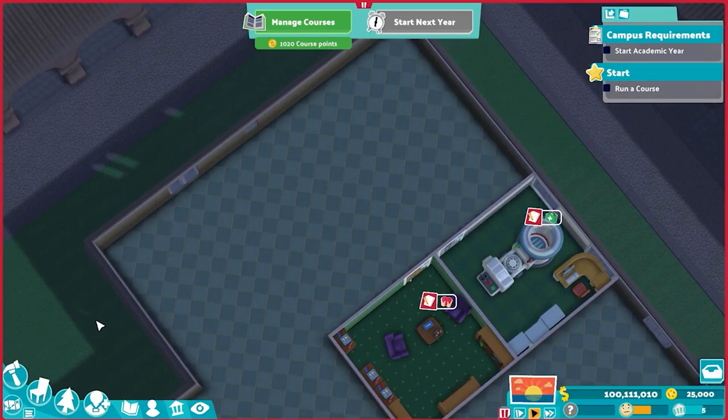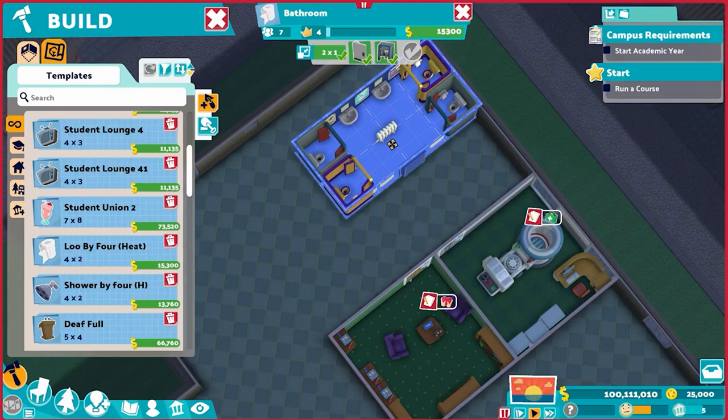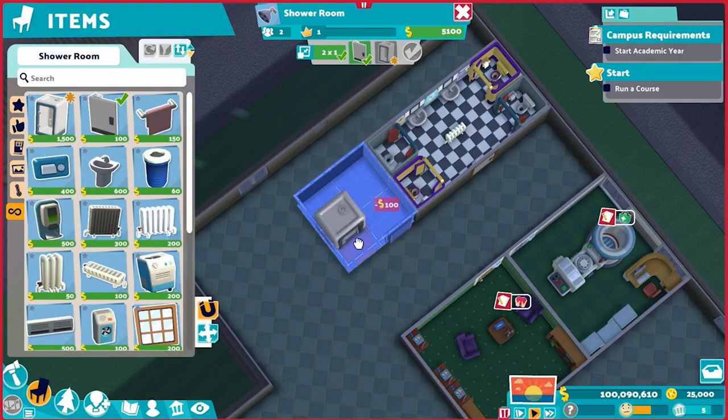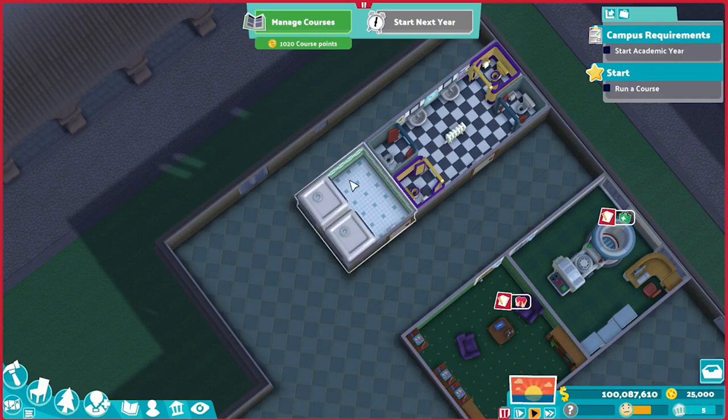Let's make this a whole build. We're going to grab our old faithful, the Lou by four, because remember your students while waiting for care can now take care of their needs — but that's only useful if there are needs nearby. So let's give them a bathroom: stock standard Lou by four, no alterations needed. Now for hygiene, students don't need hygiene as often as they need the bathroom, so in the interest of a symmetrical footprint I'm doing a slight alteration — just a 2x2 shower room. Put the door here and fit in two showers, plus a temperature fixer. Now our students can get fully hygienated as well as taking their bathroom needs.